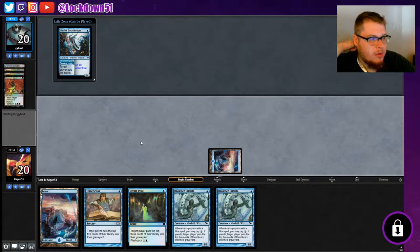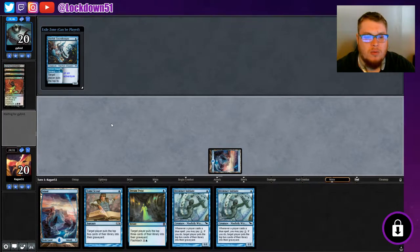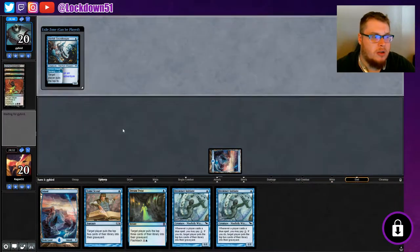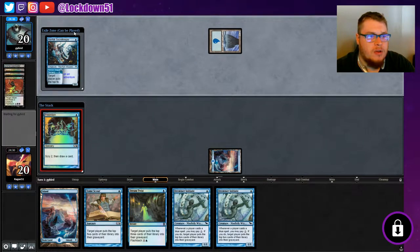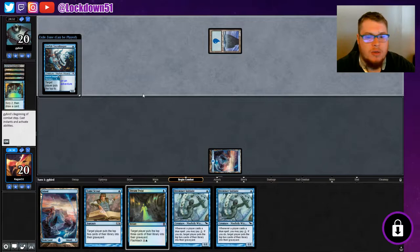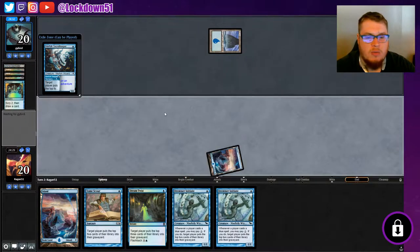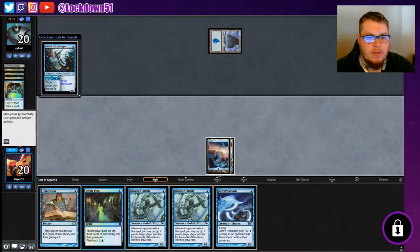I'm still going mono blue for now. I know some people were suggesting splashing black or even green, but I still want to try out mono blue — I haven't playtested it too much. Before I switch into dual colors I want to give mono a chance. Looks like we're going against Delver, so we're not going to be helping their deck at all. We'll want to sideboard in our Relics next game. This might be a tough matchup, but we do have Relics on the sideboard plus some bounce spells, dispels, and things like that.